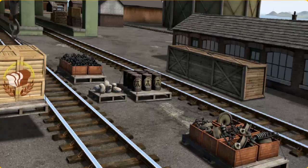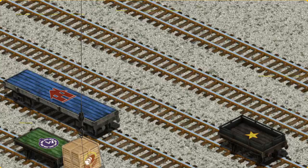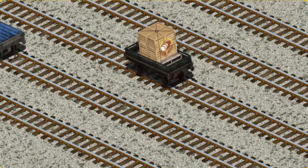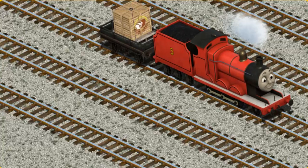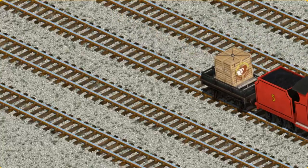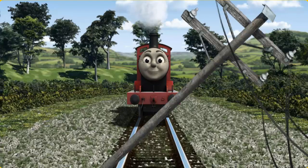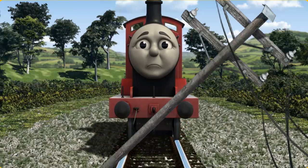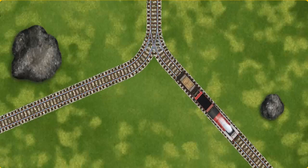Let's lift and load. Now the cargo must be loaded. Show Cranky where the black flatbed with the star is. That's it! James set out for Knappford Station. Suddenly, James had to stop. He would have to go another way. Show James the track that goes nearest to the smallest rock.